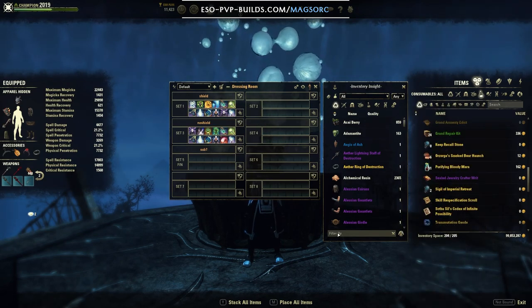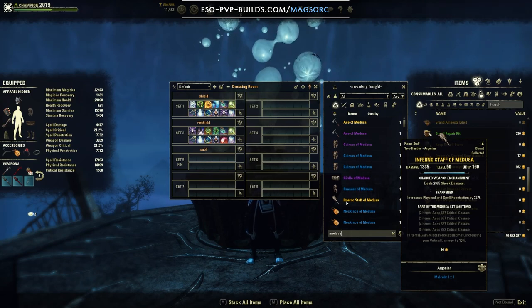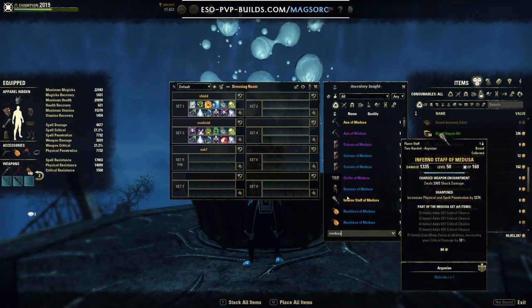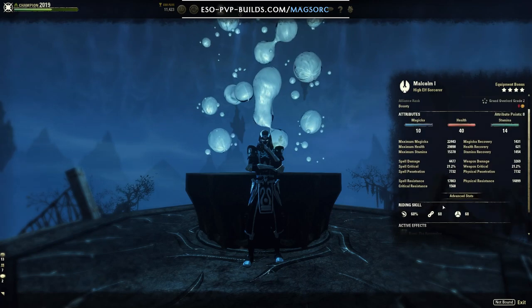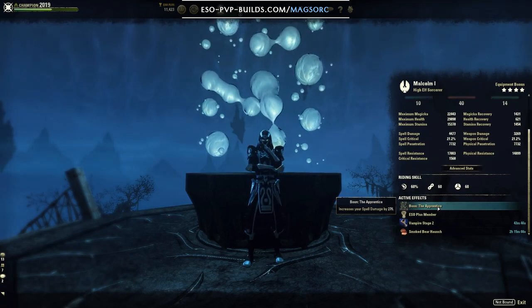If you want to go with a crit build instead of spell damage, it's a good idea to use Medusa as your front bar set — it gives about 10% crit chance and 10% crit damage, and you don't have Minor Berserk or Prophecy as a Magicka Sorcerer anyway, so it's a great front bar pick. A crit build allows for more burst but your healing is a little less reliable. The one more thing to change for a crit build is the mundus: for spell damage I go with the Apprentice, and for a crit build I'd go with the Shadow. With the Shadow it's good to run through the vine, while with the Apprentice I prefer well fitted since the vine doesn't increase the value from Apprentice very much.